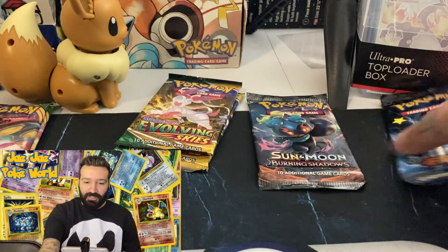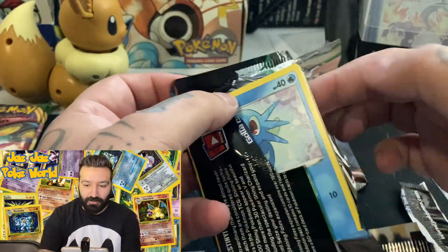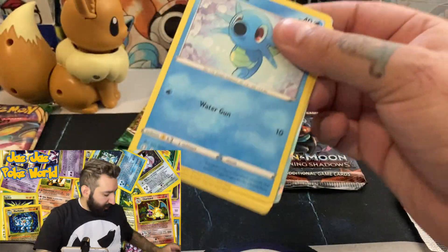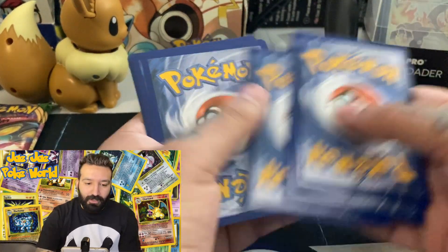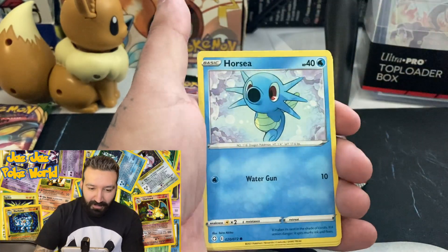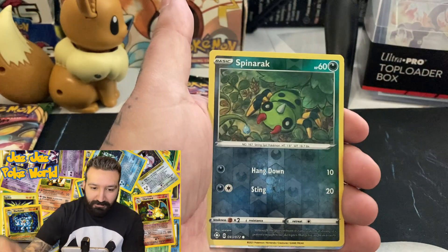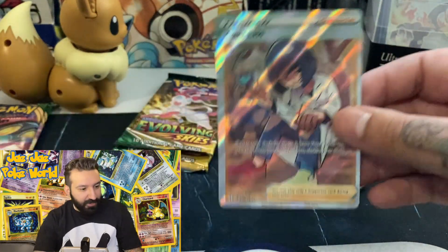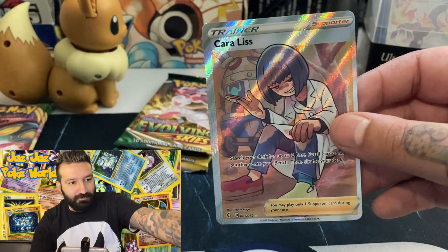Last Shining Fates pack — two chase cards: the Shiny Charizard, which you can see in the background, and the Shiny Sweet-flavored one. Lightning energy — very nice, I know you guys saw something. There's definitely maybe a Shiny Rare in the Shiny Vault. And a Marnie — okay, so it's a Full Art Trainer, not a Shiny Vault. Very nice, don't think I've pulled this one yet. Eevee is wagging her tail saying yes!